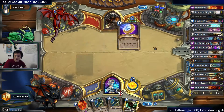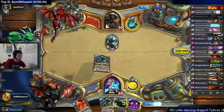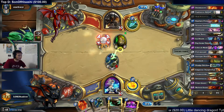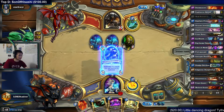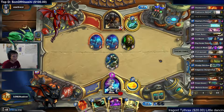Doomsayer is good. We can guarantee that we pull out Ice Block — that's nice. There's Ice Block. I guess I'll set up the dupe. We're gonna Frost Nova Doomsayer at some point. Usually hunter has a hard time clearing unless they have Owl.